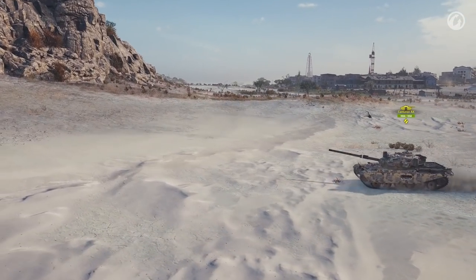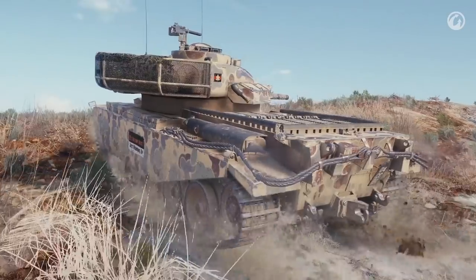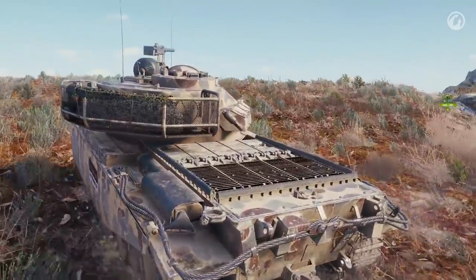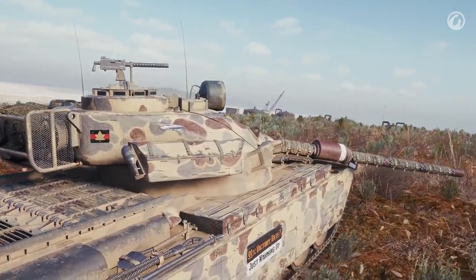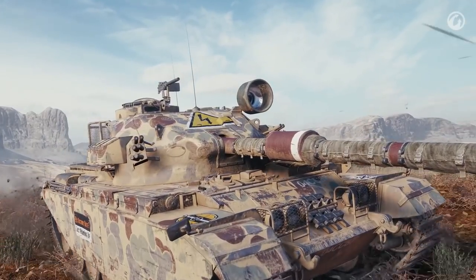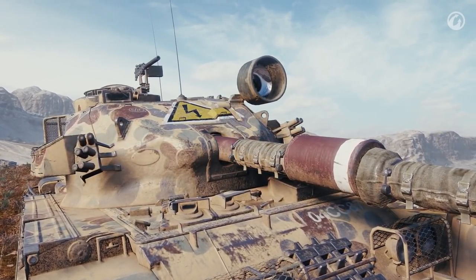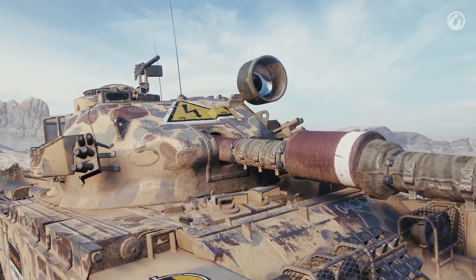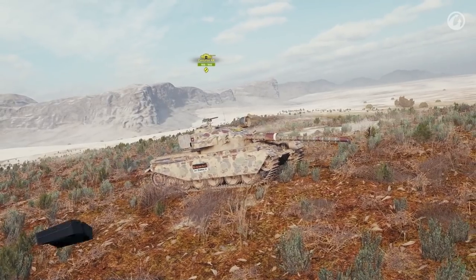Starting our tour with the top of the British medium line, the Centurion Action X. This curious-looking tank is a fusion of a Centurion Mk7 hull and an experimental Action X turret design. Designed without a mantlet to improve the armor sloping and crew protection, very few were built and only a single one survives to this day, right here in the Bovington Tank Museum.